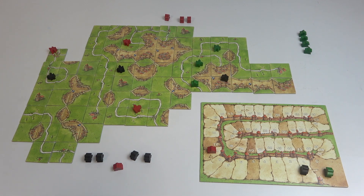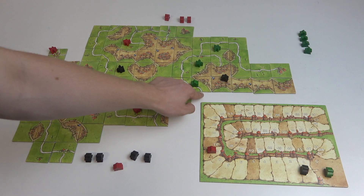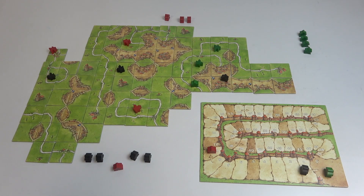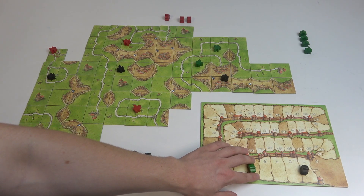Now let's see this short road which ends here but doesn't end here, and that's for the green thief. One, two, three, four, five segments. So the green thief is removed and the green player scores five points.